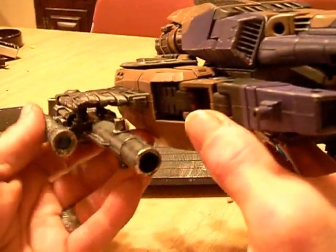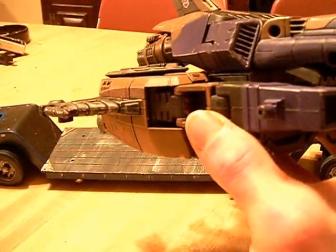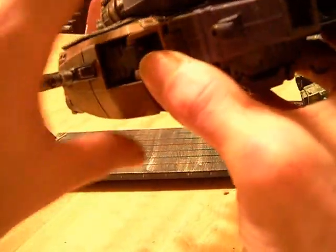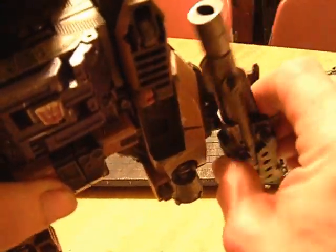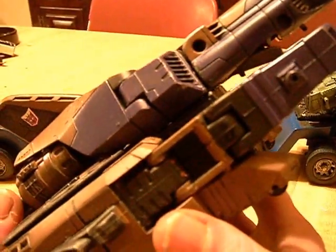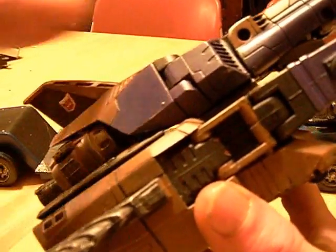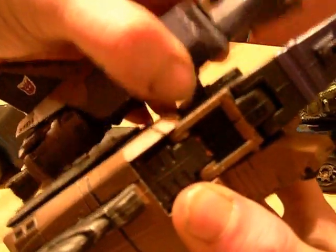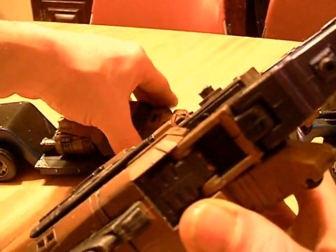First, I'll take off the blasters. These will come into play later on, so let's just take these out for now. Now, I said before that he is a parts-former, so to speak. We'll start with the bottom half of this piece. This pops off because it has a peg on it.